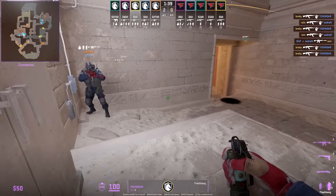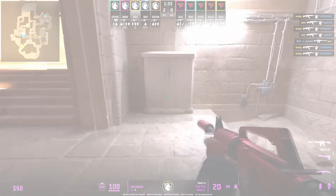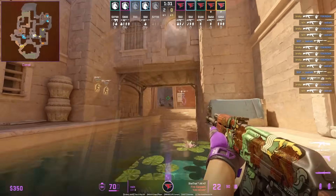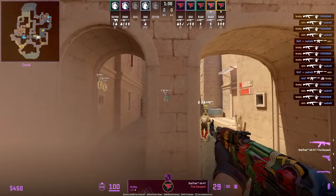Canals flash from inside connector: stand in the back corner, aim at the tip of the stair, right click jump throw. The flash doesn't work out as Rain checks the corner playing anti-flash at the right timing, then Broki is hiding behind the wall.